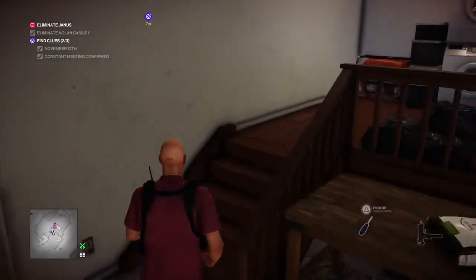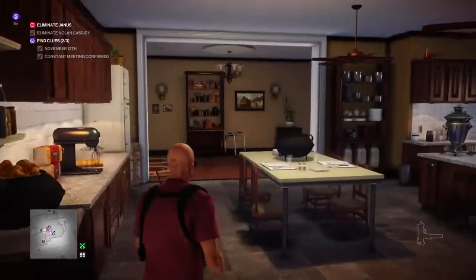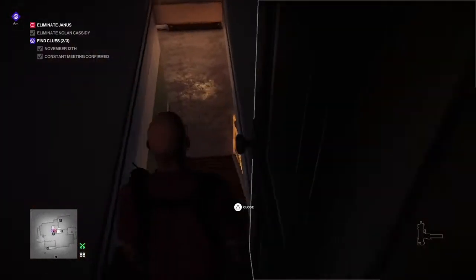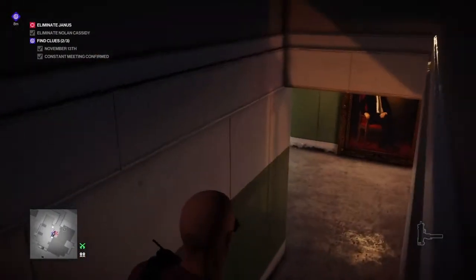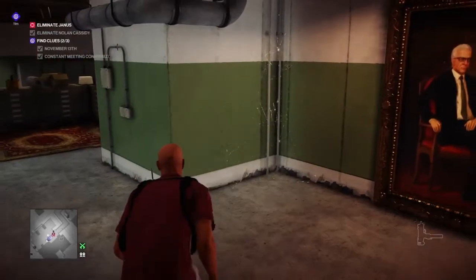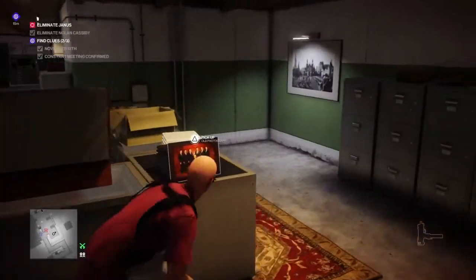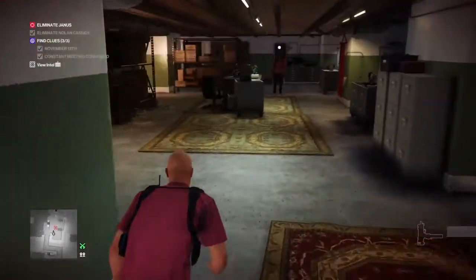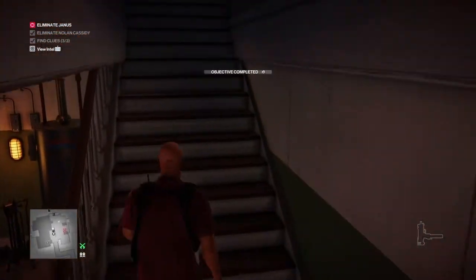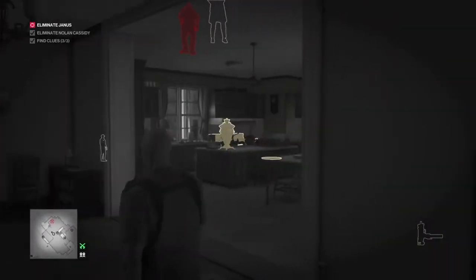We move on to our third objective clue, which is down in the basement of this building. Making sure Janus and his bodyguard aren't around — there's an enforcer at the bottom of the basement, but he's just moving away, which is perfect. As he moves off, we make our way around the filing cabinets and collect the photo on top of those cabinets. That's our third and final clue collected.